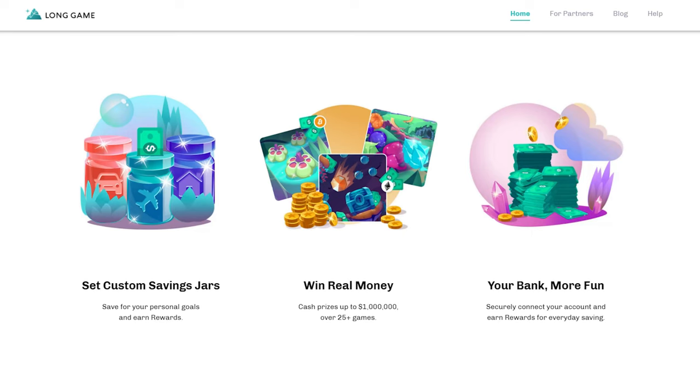Long Game presents itself as an app that rewards you for everyday saving with chances to play games and win real cash prizes through your bank account. So this is basically gamified savings — you deposit money into your Long Game account. Technically your money is at one of Long Game's partner banks, but basically you deposit money into a savings account and the more money you deposit, the more in-game coins you earn. You can use these coins to play games in the app — they have scratcher games, puzzle games, various games where you can earn cash as well as cryptocurrency. It's a pretty fun concept, let's jump right in and see how well it's executed.